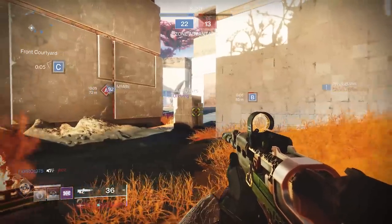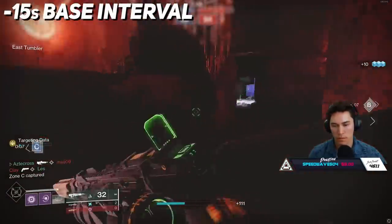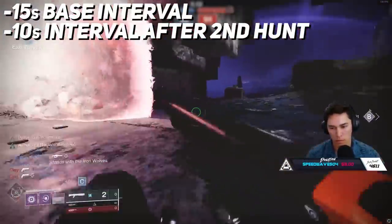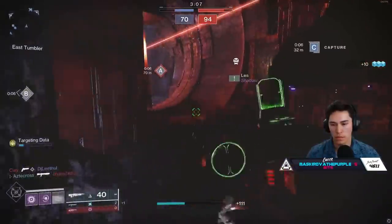You also get one point every time you do the initial capture of a zone. At the start of the match, each time interval is 15 seconds. There's a point in each match where that time goes down to 10 seconds, so later in the game you'll be getting points faster. We actually think this happens after the second and last Hunt occurs. Speaking of Hunts, let's talk about that.